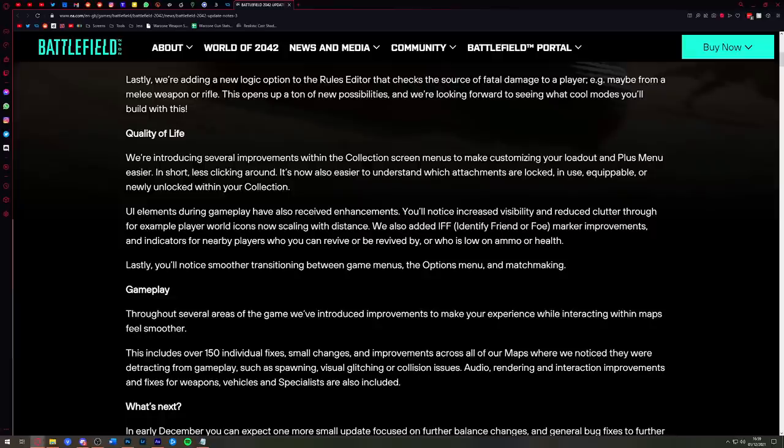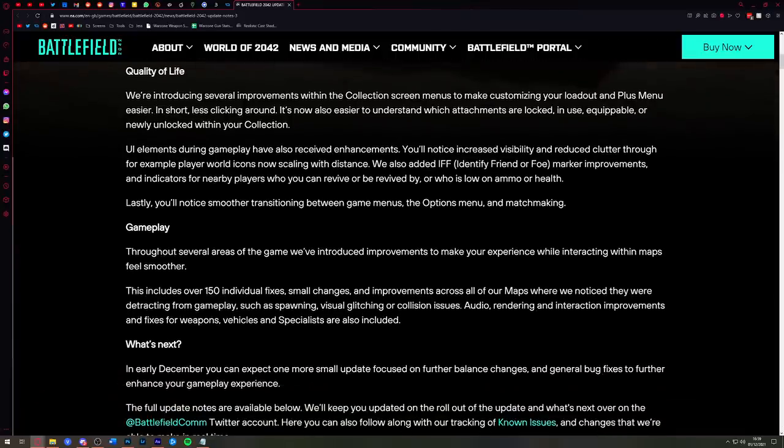There will also be IFF marker improvements and indicators for nearby players who can be revived, are being revived, or who are low on ammo and health, so you can see the different states of soldiers around you. And lastly, smoother transitioning between game menus, the options menu, and matchmaking. That's what's new coming in Battlefield 2042 Update 3.